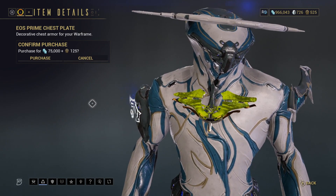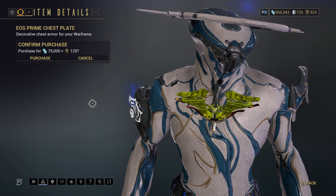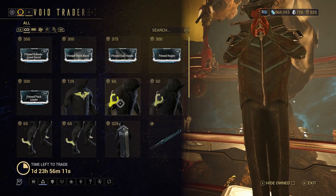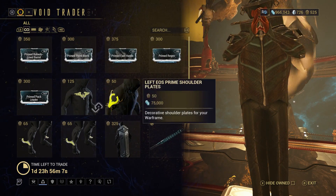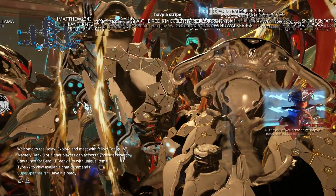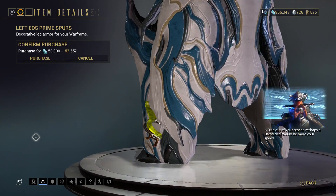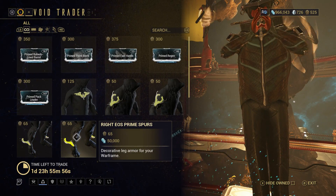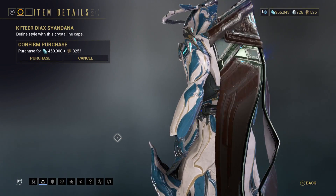There is the Eos Prime Chest Plate — I still don't know why it's called Prime; when you look at it, it's got the Prisma effect, and these things do actually look pretty good. There is the left shoulder plate, then the right one. There is the right spur — for some reason it kicked me out when I went to look at it — and there it is. Left and right. There is the Ketir Diox Sandana.